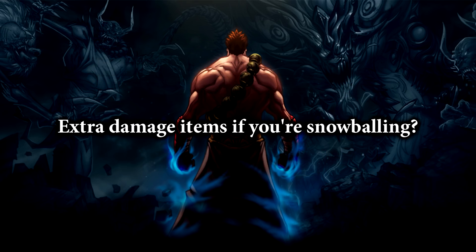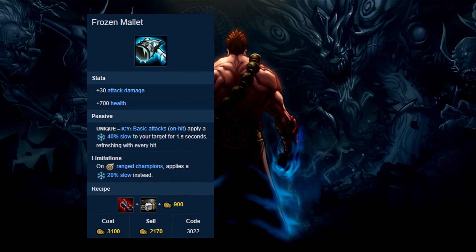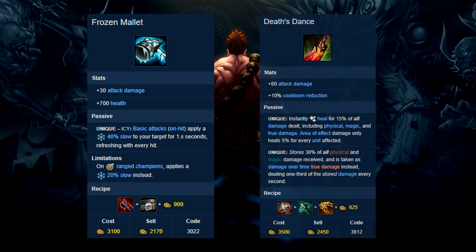So is there ever a time when you would choose an extra damage item after Sterak's if you're snowballing, and what are some possible options? Some items I'd say would fit this build include Frozen Mallet, which will provide you an excellent amount of crowd control, especially for those champions who have to walk to get to your carries. A secondary item I would also consider is Death's Dance. While this build lacks on providing a lot of AD, this item would make your shield able to absorb more damage and allow you to spam more abilities.